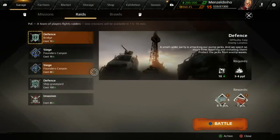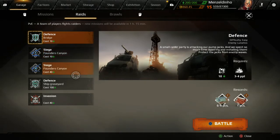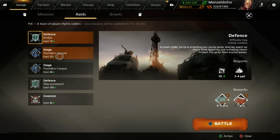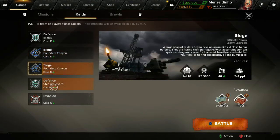That is missions. Then you've got raids, which are PvE modes. Four players team up to do certain missions and these reset every couple of hours. Defense and siege at the top here are your easy modes — they only cost 10 fuel. You can earn fuel by putting a fuel tank in your vehicle and playing PvP modes for a chance to earn fuel. Once your fuel runs out you can top it up with your fuel tank, or you have to wait till tomorrow for it to refill. The 40 fuel raids are normal difficulty and require level 10 and a PS 3000.